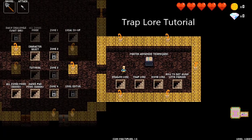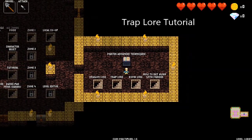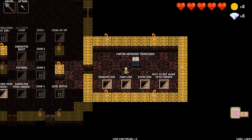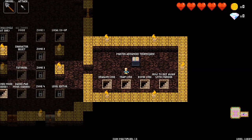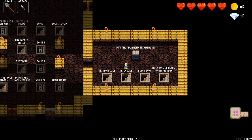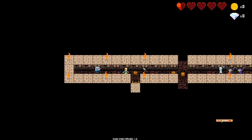Hey everybody, this is Asher, back with more Crypt of the Necrodancer. Today we're doing Trap Lore. This is going to be a short video just to demonstrate how to get through this challenge. Hopefully I don't fat finger it too much. This one's not quite as difficult as Dragon Lore, once you understand what buffering is. Buffering, for those of you who may not have watched the last video, involves actually doing actions against the wall to pass time.